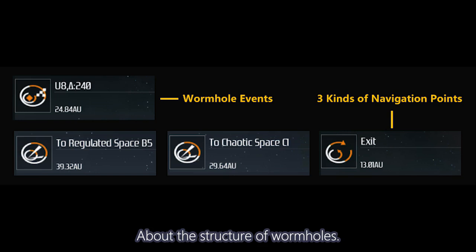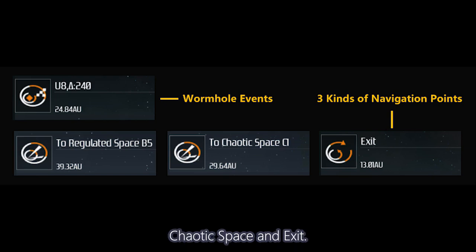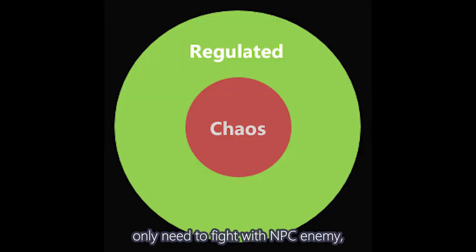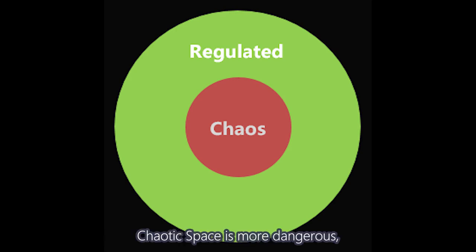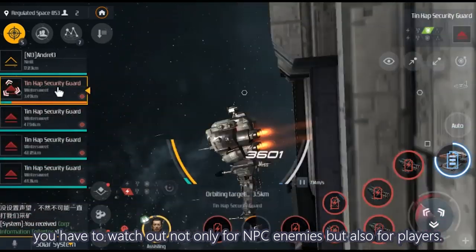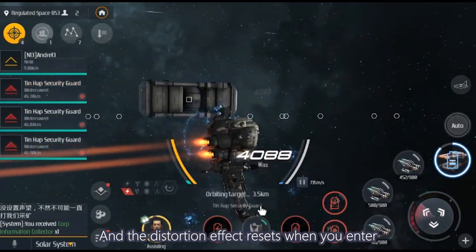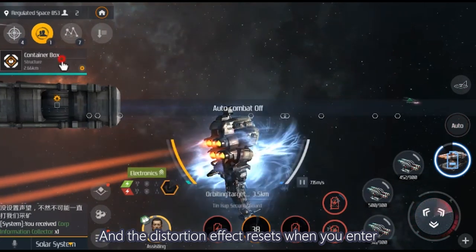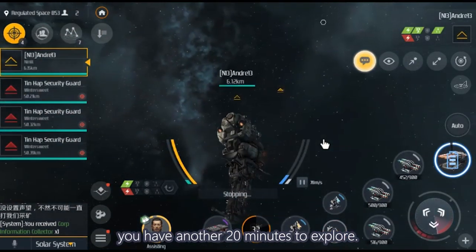About the structure of a wormhole, there are four kinds of targets: entrance to regulated space, chaotic space, and exit. Regulated space is very safe — only NPC enemies, and all PvP actions are not allowed, even if you want to attack other players, you cannot. Chaotic space is more dangerous; all players could become your enemies. There are also more rewards in the chaotic space, and the distortion effect resets when you enter chaotic space from regulated space, giving you another 20 minutes to explore.